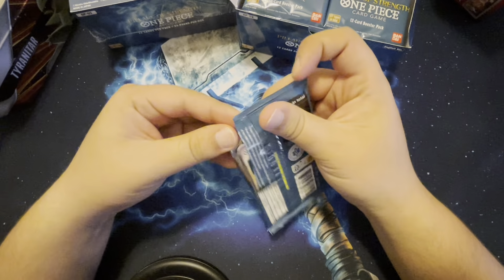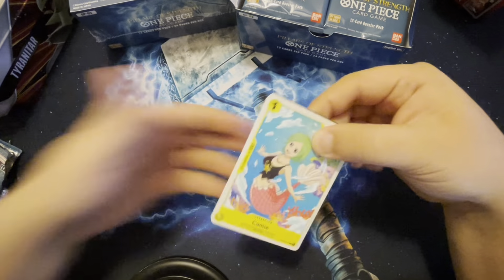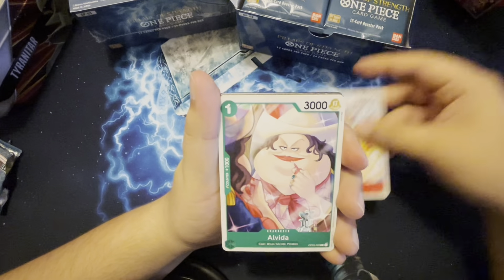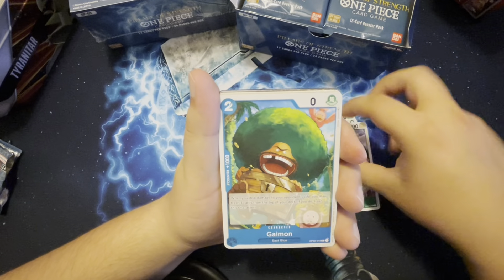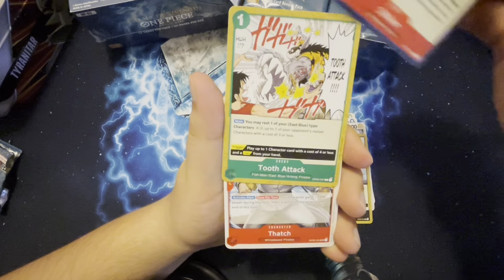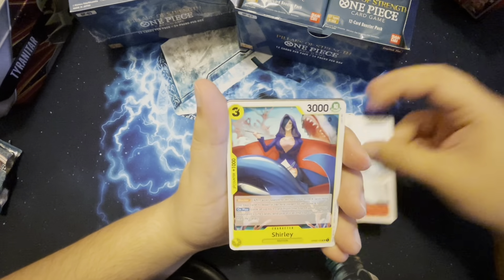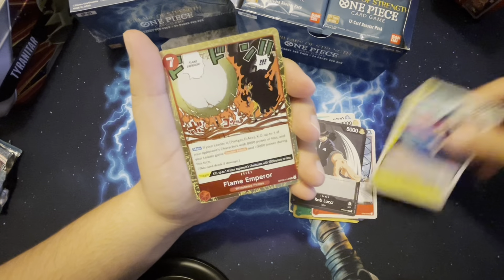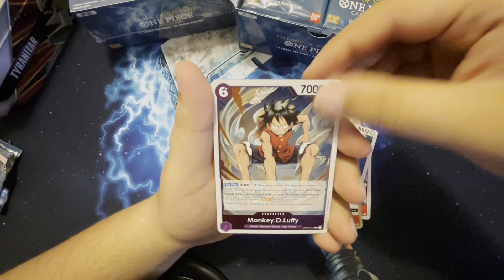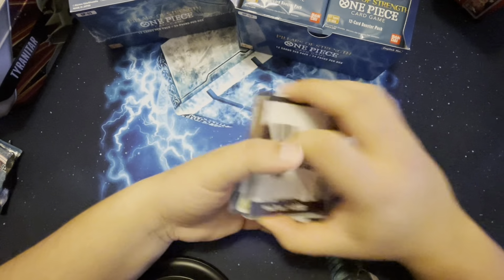Here we go! We got Cammy, we got Fosa, Alvita, the Soap Sheep from CP9, Striker Tooth Attack — whoa! Rest in peace Dash Surely. We got Rob Lucci, let's go! Flame Emperor, Seven Dawn — damn, that's a lot. Monkey D. Luffy purple — that's the first time I've seen that — and a regular Dawn. Here we go ladies and gentlemen.